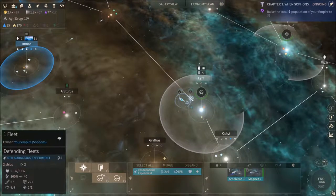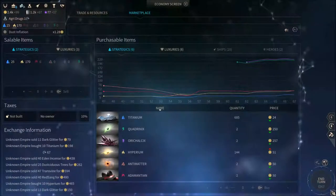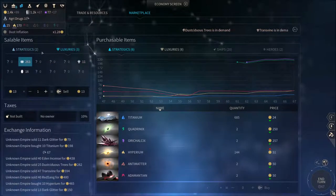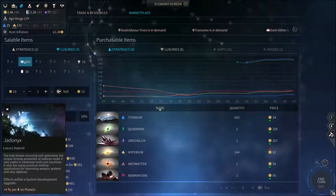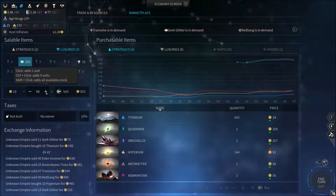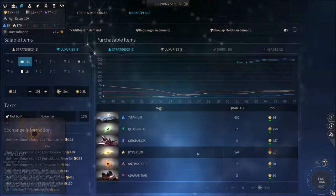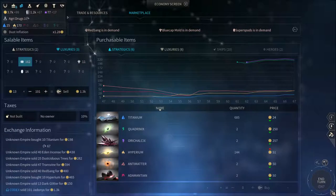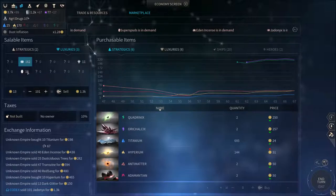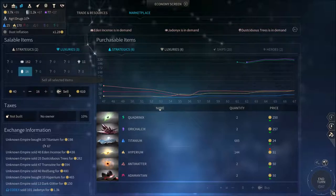They're not quite here in Lyra yet. Luxury prices have increased — we should take the moment to sell a whole lot. Those are not luxuries, those are strategic. So we should try to sell some Jadenx instead — not all of it, maybe 100. Hyperion has gone up in price so we could sell that as well.